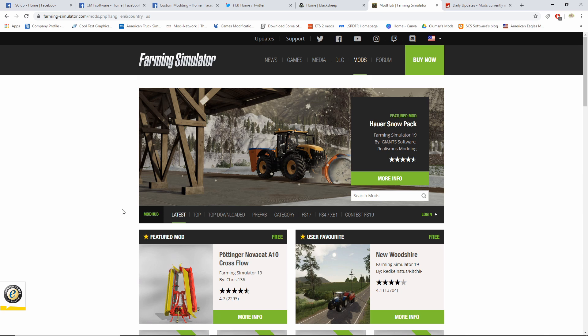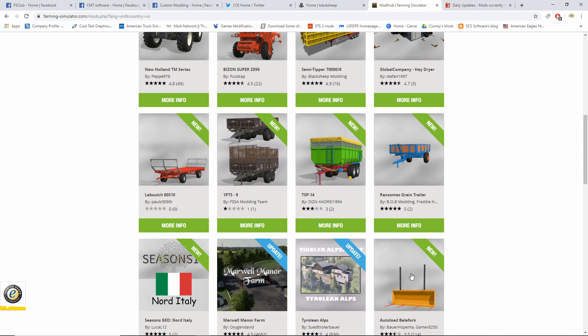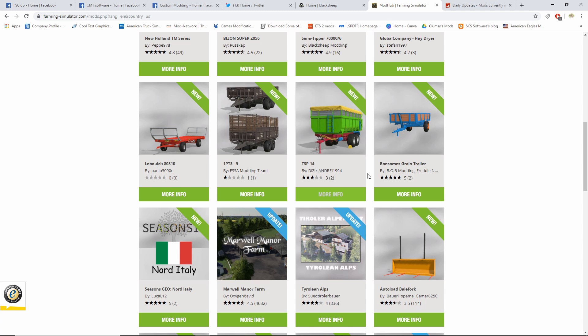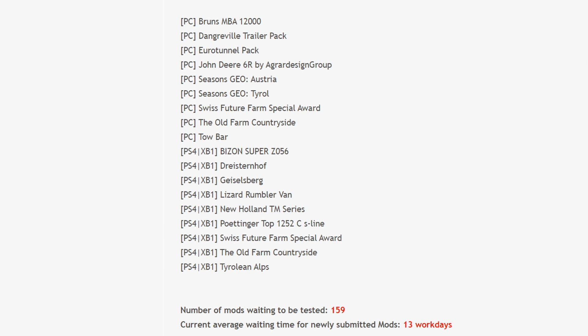Mods - we have already got new mods and I already put up the new mod video, so make sure you guys check it out. I will leave a link in the comment section. We got the New Holland TM, the Bison semi tipper, and an update to Tyrolean Alps. PC also got the Marble Manor update, Seasons North Italy, the Rinsomis, a TSP 14 1PTS, Lee Bulge, the Global Company hay dryer, the semi, the Bison, and the New Holland.